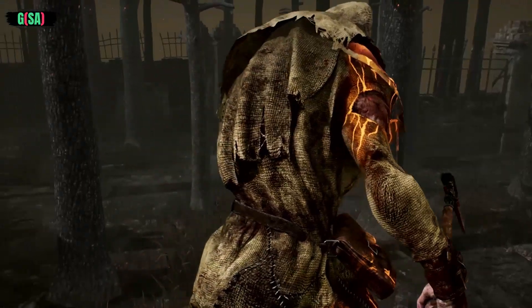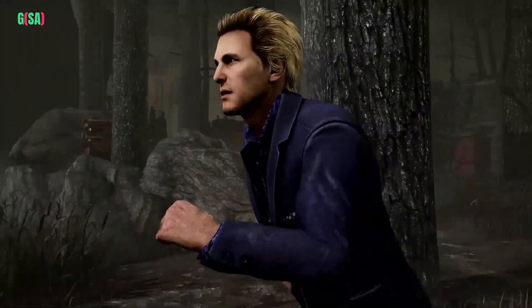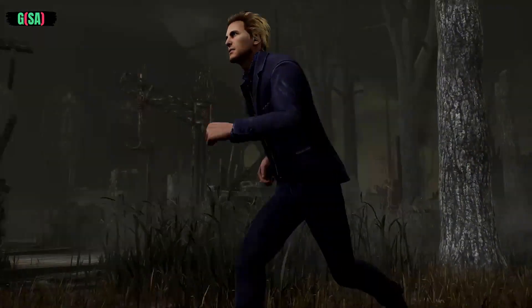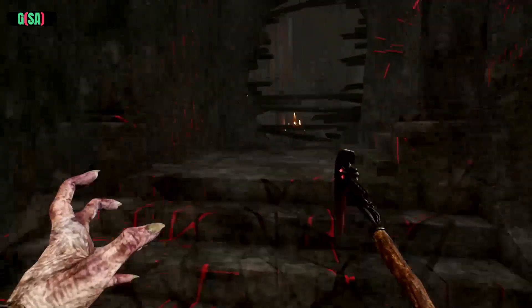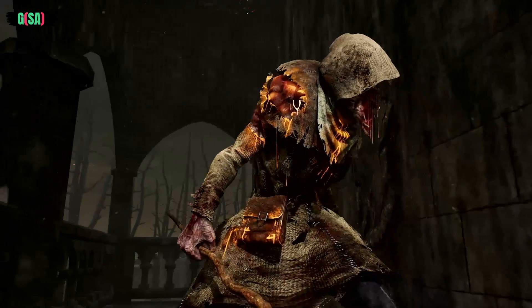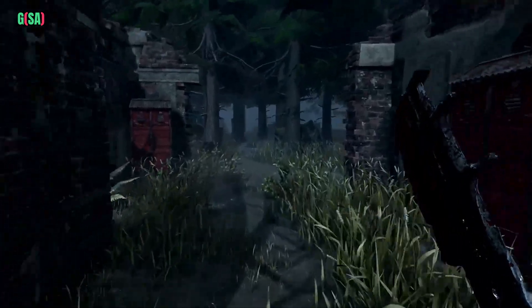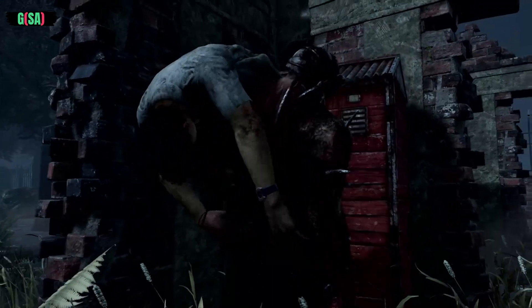Once a survivor is in your sights, expect them to do the only thing they can — run for their lives. Their fear feeds your pursuit, as running survivors leave temporary scratch marks in their wake. Use them to your advantage before they fade away. Should the trail run cold, hiding in nearby lockers can often serve as the last resort for the desperate.